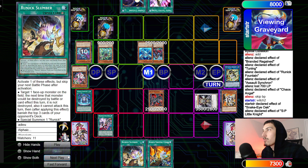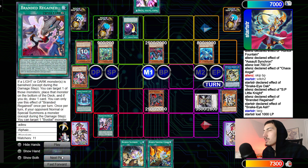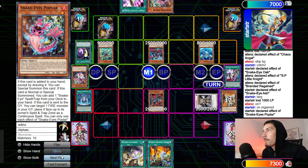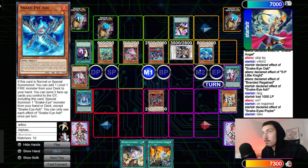Summon Snake-Eye Ash. Ash chain link one, Regained chain link two — trying to cycle SP — they chain Cosmic onto the Regained. Search Pop, Pop effect summons itself, go Talents take. I thought about this when I was watching live — that was a kind of weird SP banish. I don't really know what he was trying to do. I originally thought he had no Runics in hand so he was trying to draw into one, but that's not the case. He was just trying to recycle SP — definitely could have waited though. Banishing Poplar isn't a big deal especially when searching another Poplar.